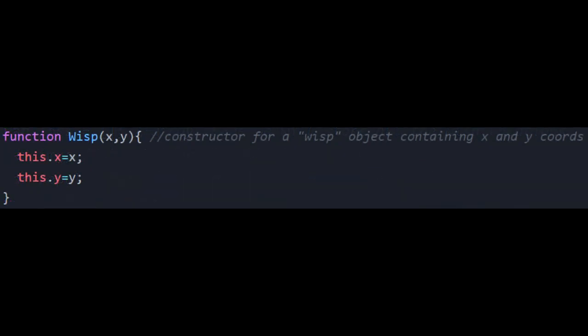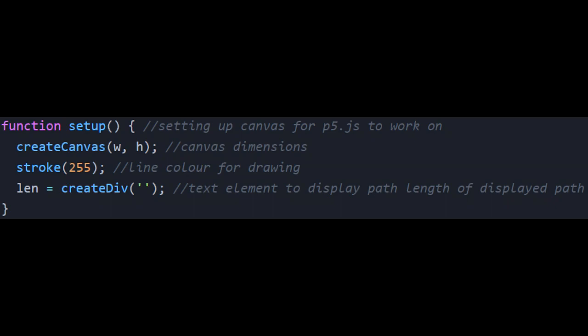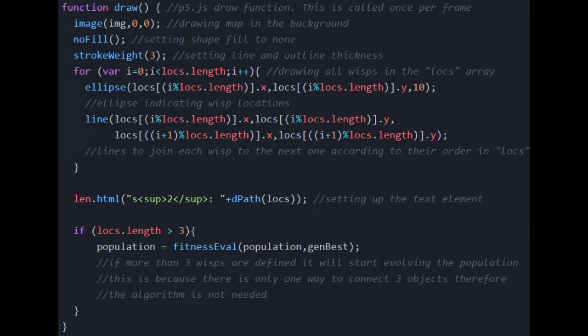To store the wisp locations we have a wisp object with x and y coordinates, which makes it easier to deal with expanding arrays further down. In the preload function we load the map to display as a background, and in the canvas setup we define the dimensions and thickness of the drawings. In the draw function, executed once per frame, we draw the image and on it the Cetus Wisps as circles connected by line paths. With each frame we also evolve a new generation, once there are more than three wisps on the map — because with only three points there is only one way to traverse them.